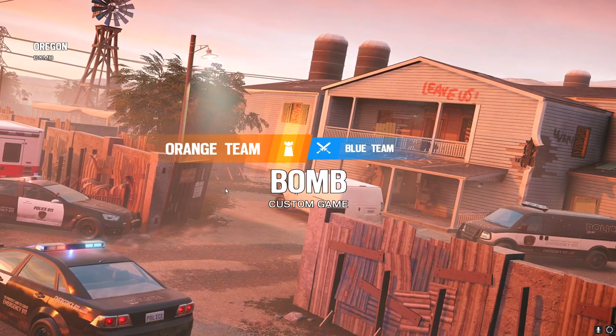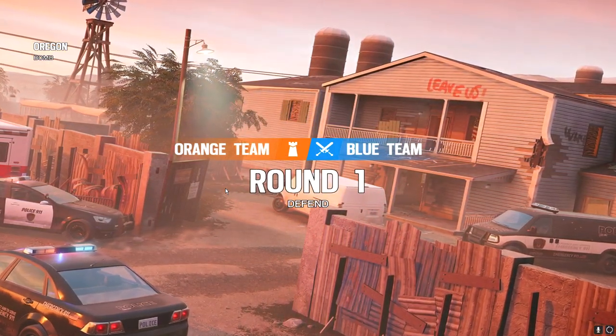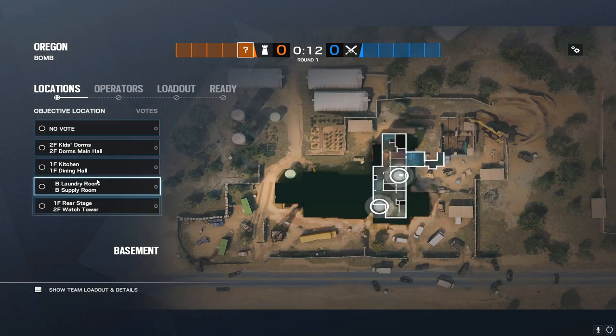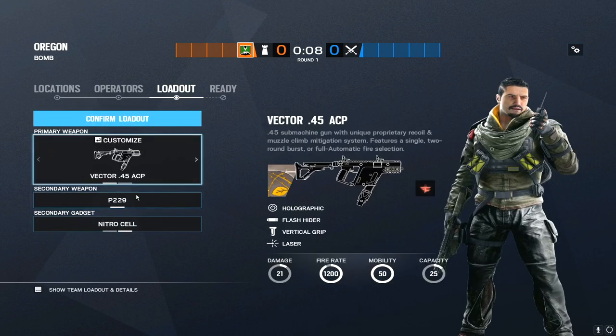To get the full potential of the shields - it is okay to put them in doorways because they still have to hop over and deal with that. But I'm going to show you, using Oregon as an example, a different way to look at Goyo and how you can use him.